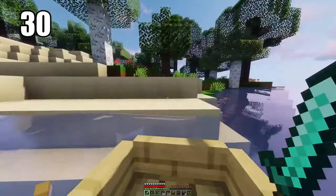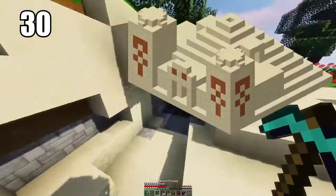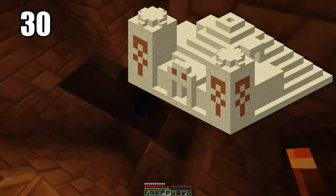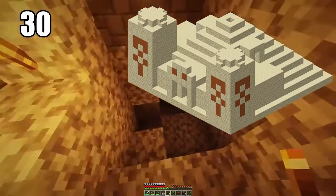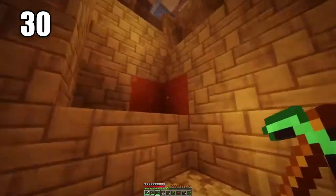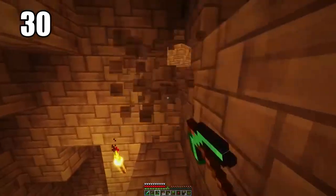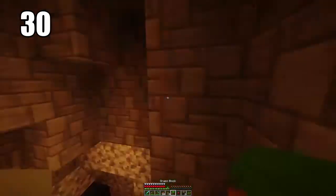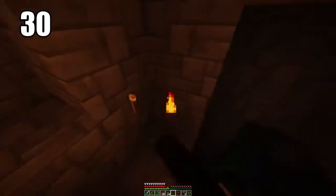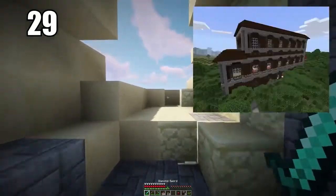Tip number 30 is looting desert temples if you're ready. This is basically a big noob trap — it presents a chest at the bottom that looks easy to get, but experienced players know it's a trap and the whole temple will essentially explode if you fall into it. Clever players know how to work around this and get the loot, which can include saddles, horse armor, and some really rare items — but they come with obvious risk.